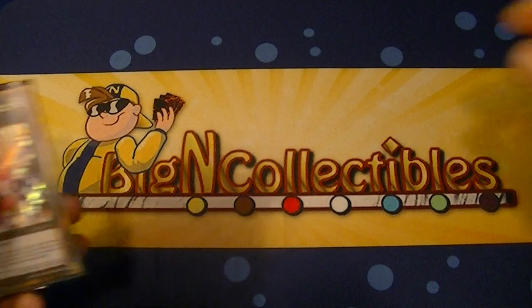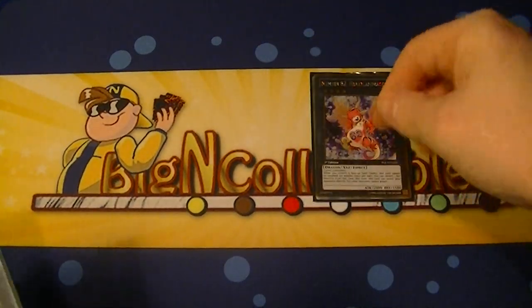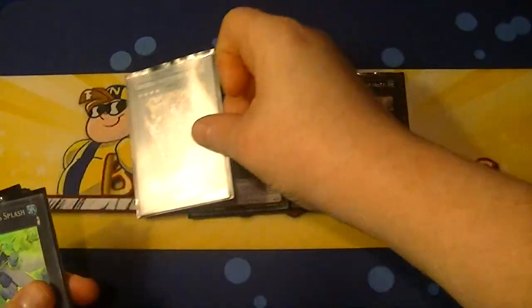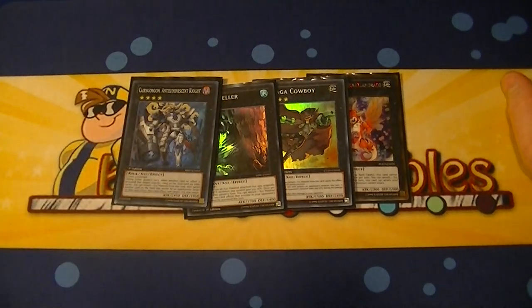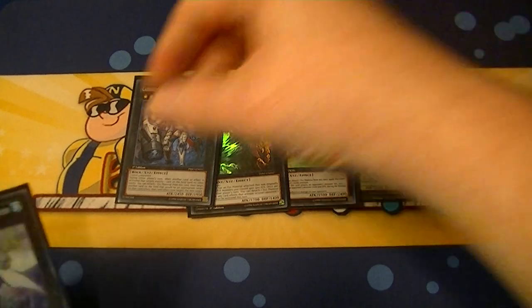For the extra deck, we're running Number 82 Heartland Draco, since you'll have face-up spell cards. Cowboy, Dweller, Karin Gorgon — this way you can keep your opponent's MSTs and Twin Twisters away from your cards.